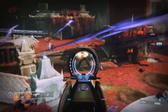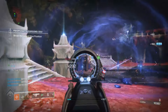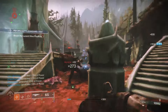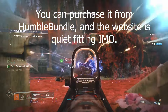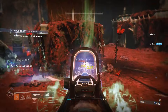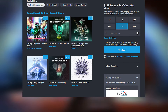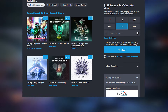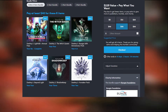Hey guys, what's going on? We're back with another Destiny 2 video. Today we're talking about the new Humble Bundle, which has bundled together all of Destiny 2's major expansions into one little $40 bundle. You can purchase it — I'll have the link below — and the best thing about this is that it includes Lightfall plus the Annual Pass, Witch Queen, and the 30th Anniversary Pack.